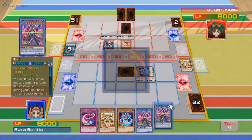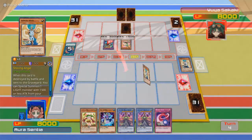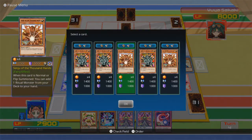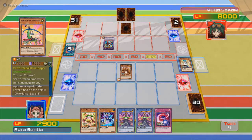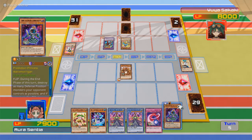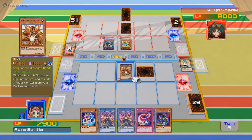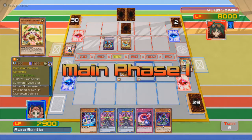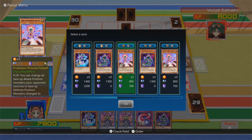Might as well make it easier for me to draw what I do need. There's my other Shining Angel — perfect. That one will get destroyed too. Maybe I was better off not activating that effect. Performapal Elefhammer? Never seen that one. I think I have an idea — it's going to involve this. Reverse Reuse might come in handy real soon. So I'm thinking Prediction Princess Petalelf.